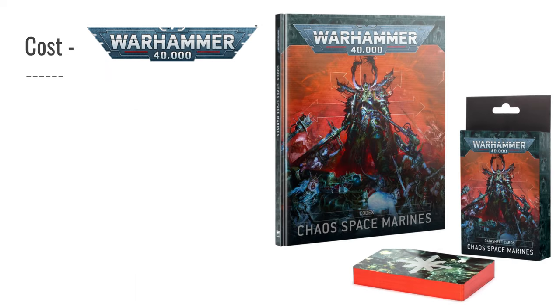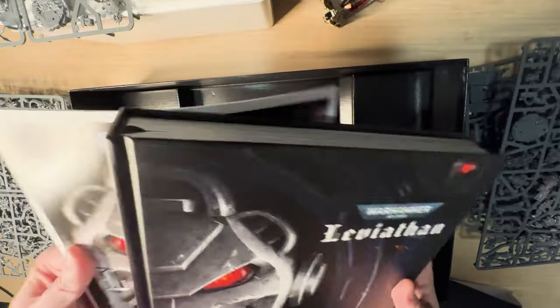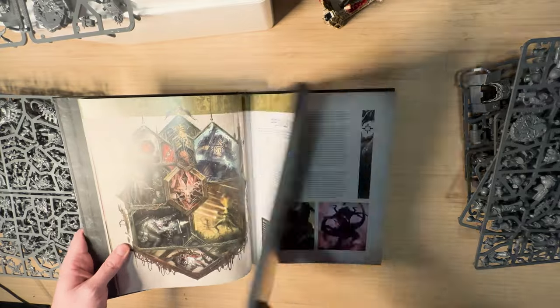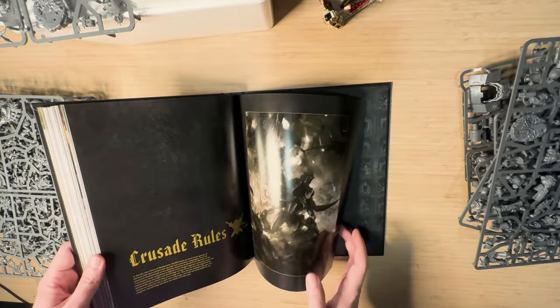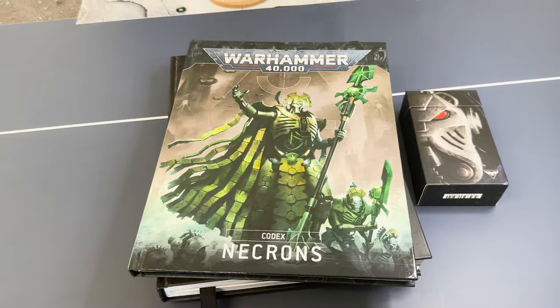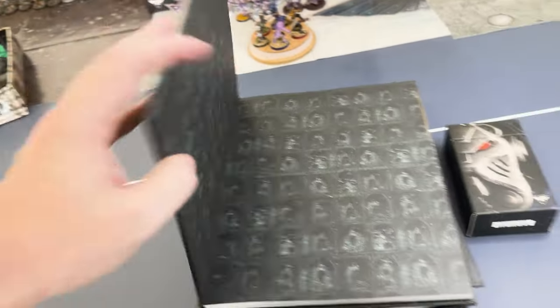When starting any new hobby, understanding the costs involved is crucial, especially during these harsh economic times. Let's break down the costs associated with getting started in 40k and Underworlds. I'm just going to be talking about official Games Workshop models. With 40k, the initial investment can be quite significant. The first thing you'll need is the core rulebook, which you can download online, but you'll also need a codex for your army, which contains all the rules for your units and their stats. You can use websites like New Recruit to access this for free as well.